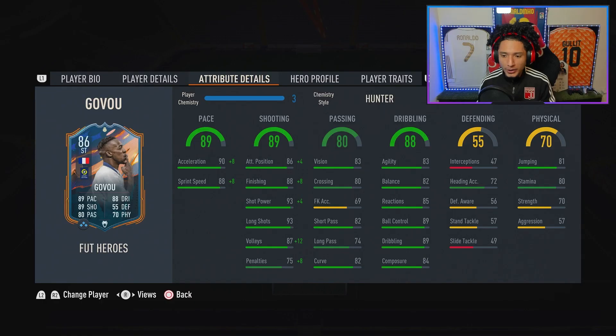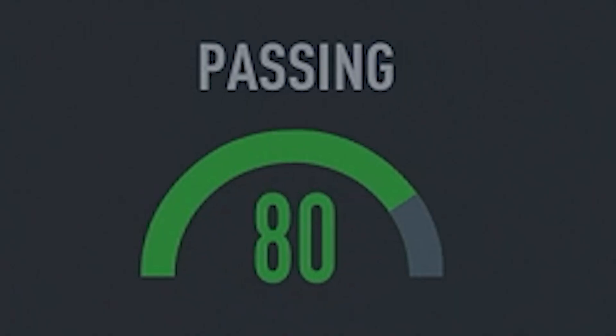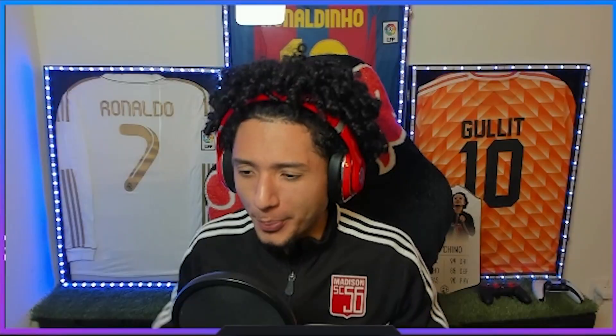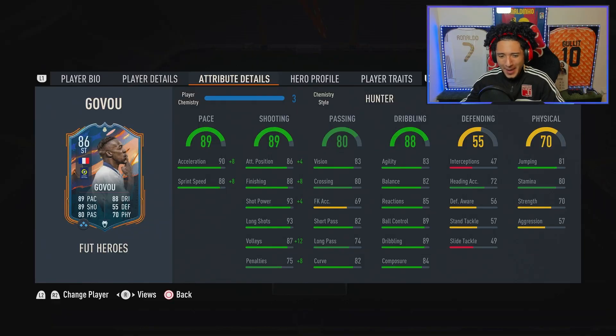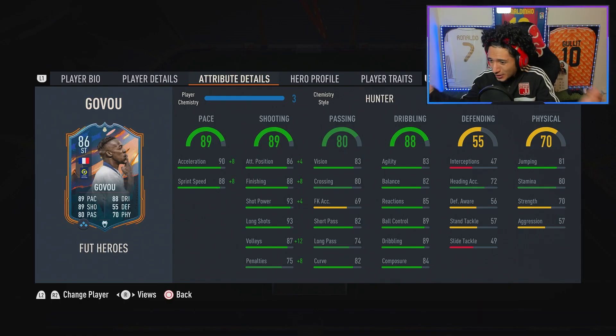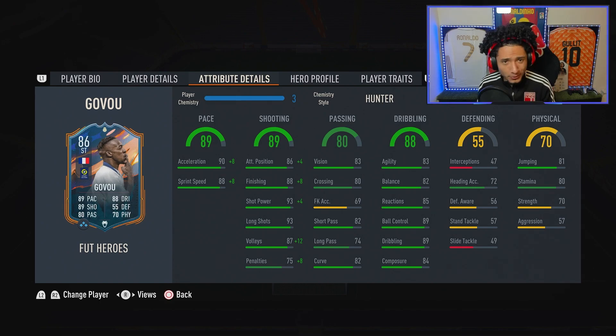Pace 89 — we slapped the Hunter on him, gets amazing base boost, great acceleration, great sprint speed, should not be an issue. Shooting 89, looks very deadly — look at those long shots, we already know we're gonna be trying to score some bangers. Passing 80, not bad really for a striker, I will take this any day of the week. Dribbling is 88, but how does that even add up to 88? He has 89 ball control, 89 dribbling, the rest are 85 or below.